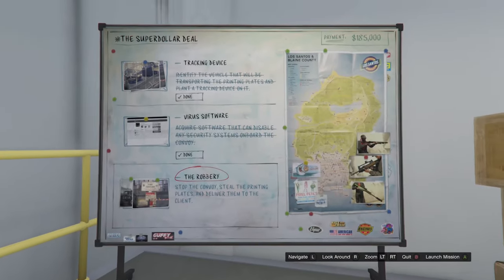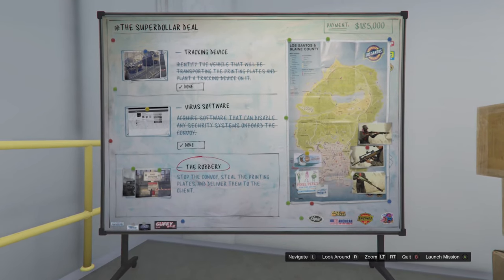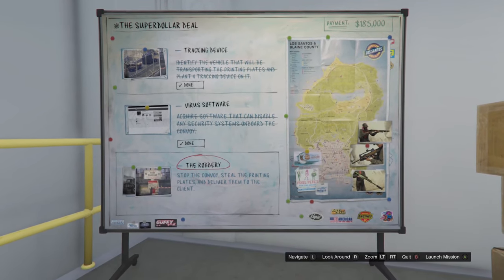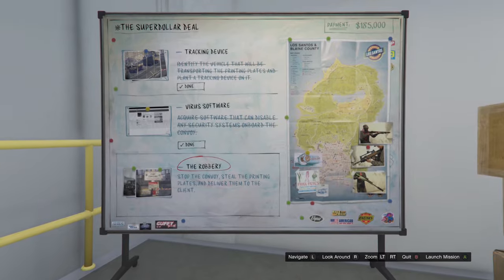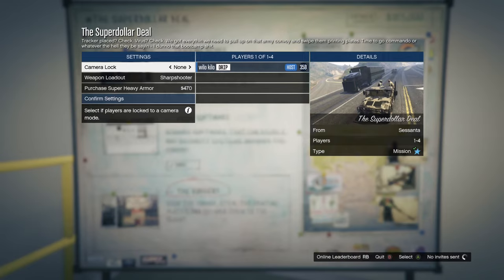For this last duffel bag, the contract you need to select is the Super Dollar Deal contract. Complete the first two setups and come back — the last mission has the duffel bag. Once you have finished the first two setups, start up the last mission. You do not need a friend to start this mission — start it up by yourself.